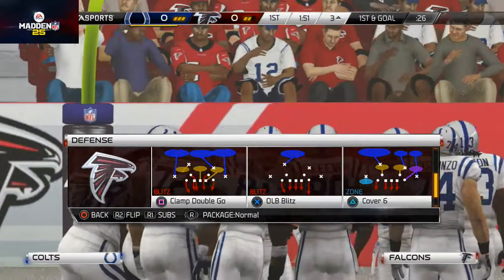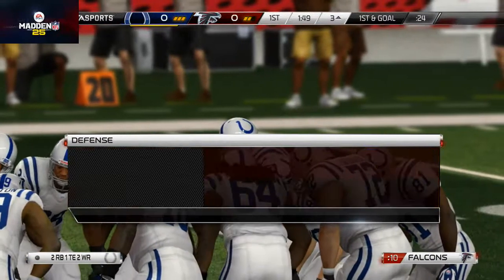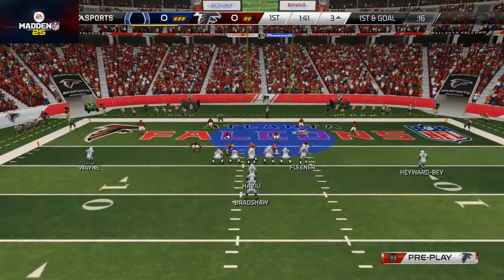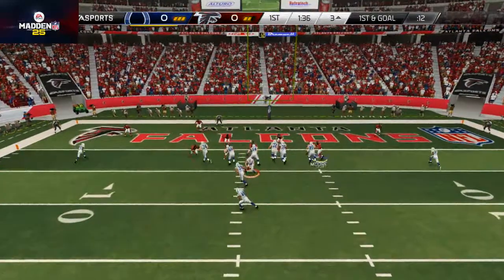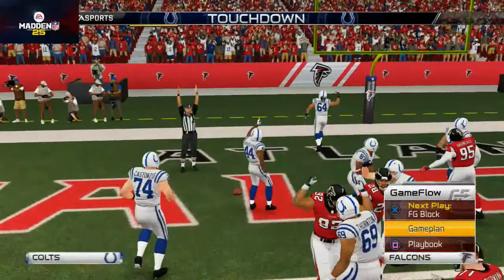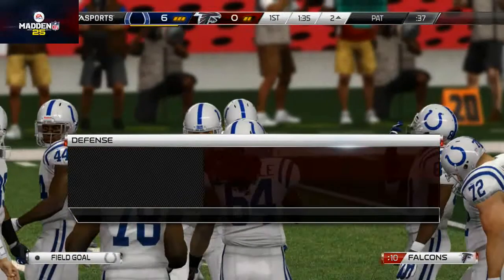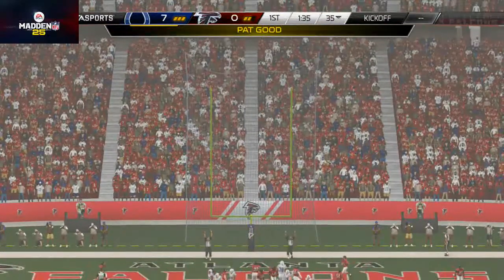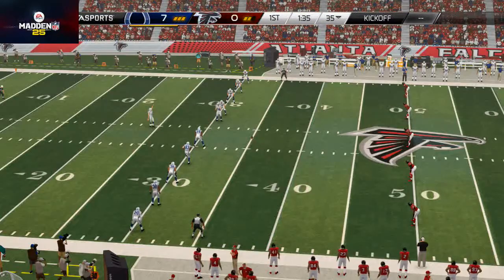In the red zone this is where I really like the clamp double go. I like to drop both quarters into man coverage or flat zones depending on the situation. Here I'm going to drop them into flats because it's an I-formation. He's going to end up running it and getting in. I probably should have checked down to the run defense — the Falcons just don't quite have the block shedding to hold up when you make a bad play call. He ran off tackle instead of middle and ended up scoring.